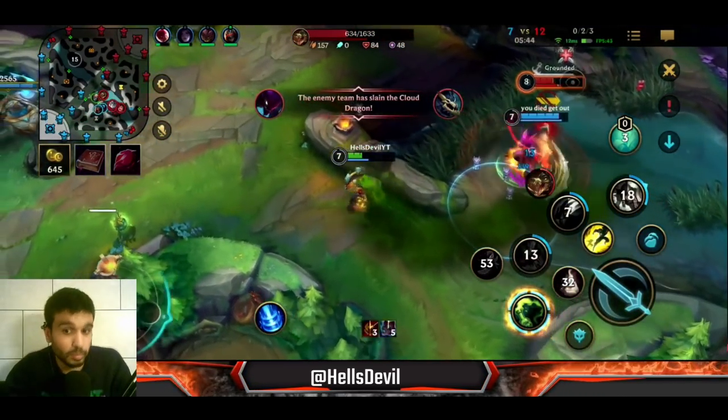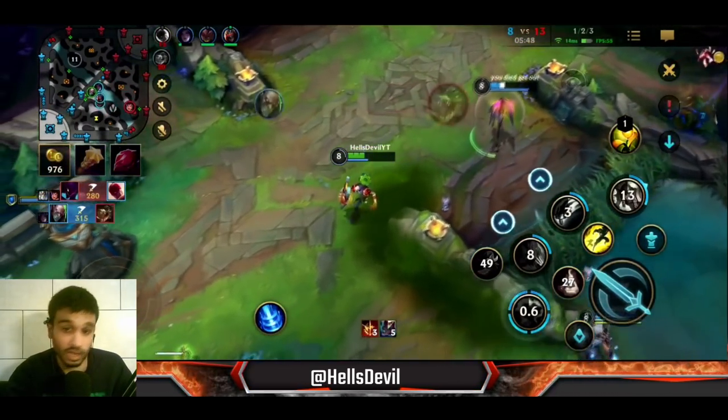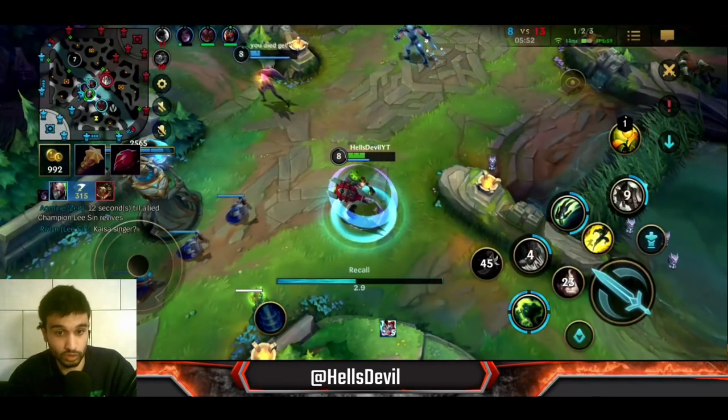I made a mistake here - I was overextending a little bit. But what you can do on Singed is throw the enemy away with your third ability and then escape. Easy kill - I did what I could and ran away.